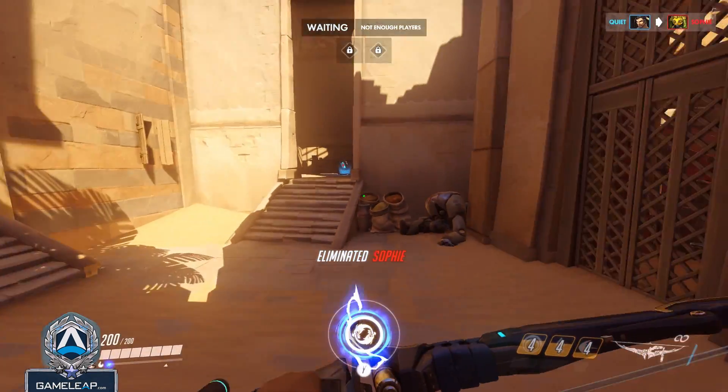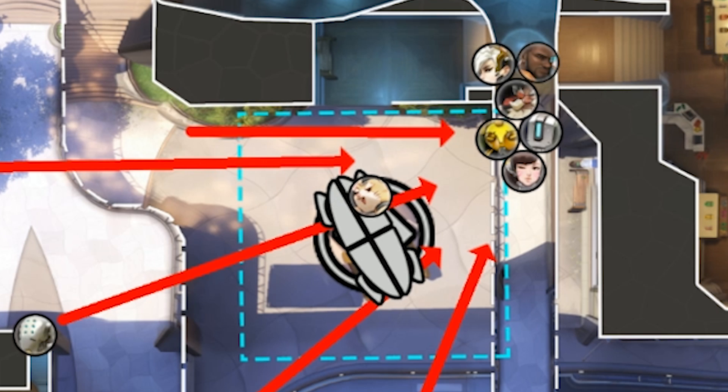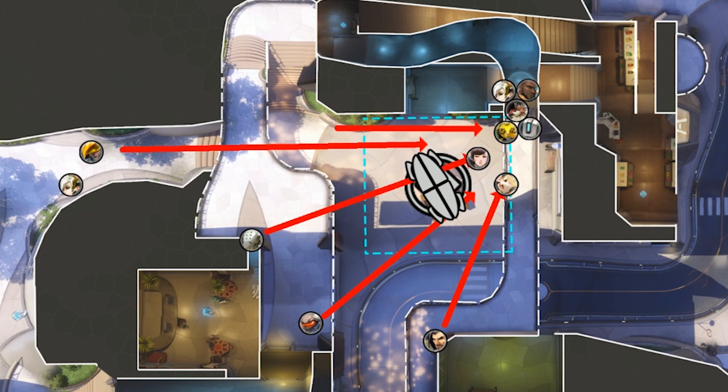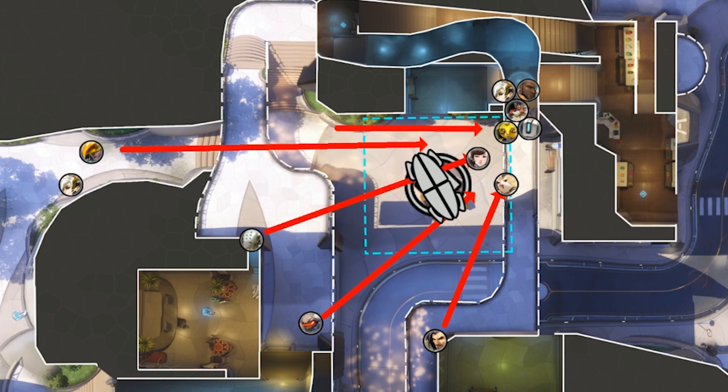Once you do break the shield, keep up the spam but don't charge the point just yet. Only your tank should pressure the point while everyone else keeps their strategic positions and gets ready to blow up whoever comes down to contest it. Once they get another shield up, rinse and repeat. Play it safe, play it smart — this is a war of attrition the bunker comp simply loses. Watch out for Orisa's halt ability, be careful about your health, and don't be afraid to ask for a healing orb or a nearby health pack.